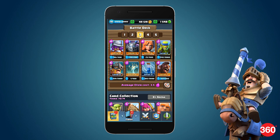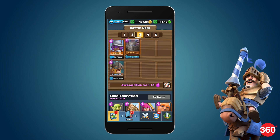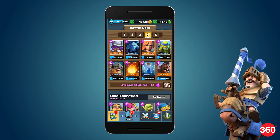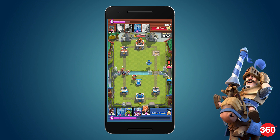For example, if you have a heavy deck that has an average elixir count of 4.5 or above, it'll be helpful to stockpile and attack in the last 60 seconds to make use of the faster elixir production. If you have a lighter deck, placement is crucial for your deck to survive, and it would probably make sense to rush your enemies at the start.